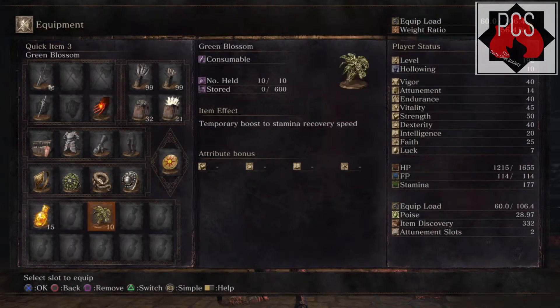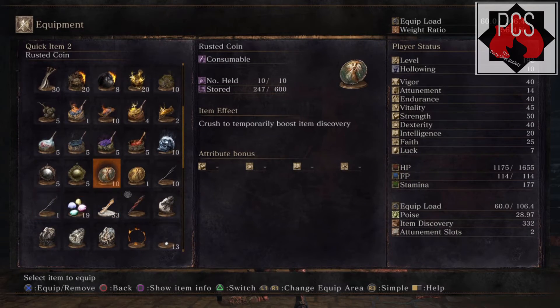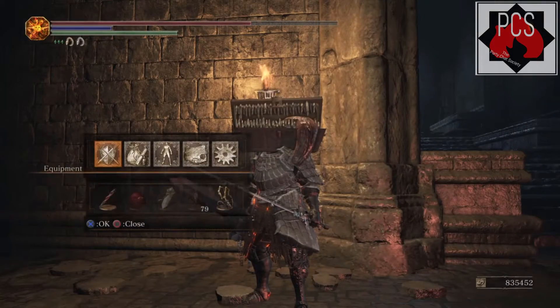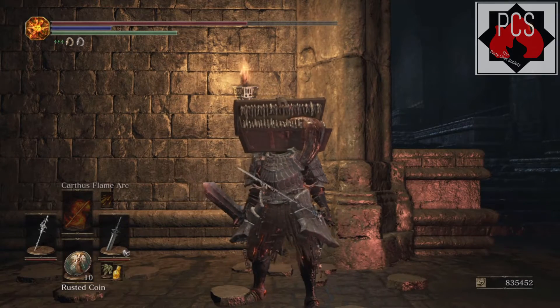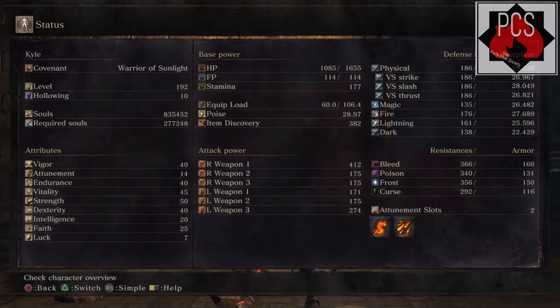Next, you'll want to equip the Covetous Gold Serpent Ring. There is a plus one and a plus two version, but they're only available in New Game Plus and Plus Plus. Finally, you'll want to use rusted coins to further increase your item find.